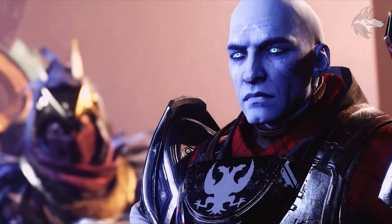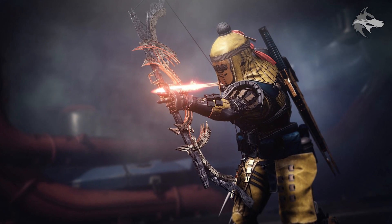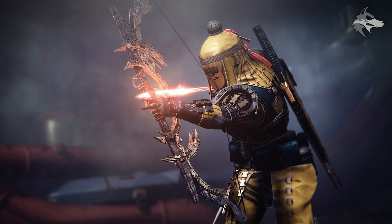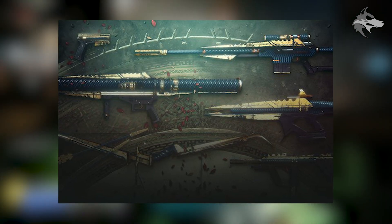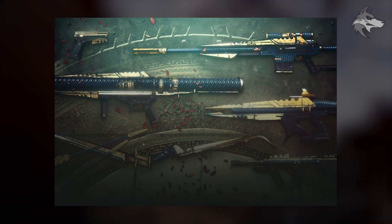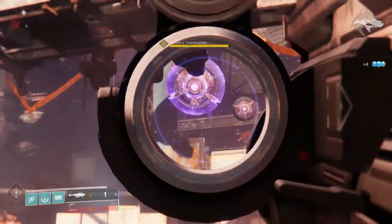For season pass weapons, we know about the exotic bow and reprised weapons like the Palindrome, but looking at the season pass we're also getting a sidearm and potentially a linear fusion rifle. In the preview image we can see a rocket launcher, a sniper rifle, an SMG, and a sword spotted at different points in the trailer as well. They look somewhat similar to Leviathan weapons from Year One but with updated models, so it'll be interesting to see what archetypes we get.